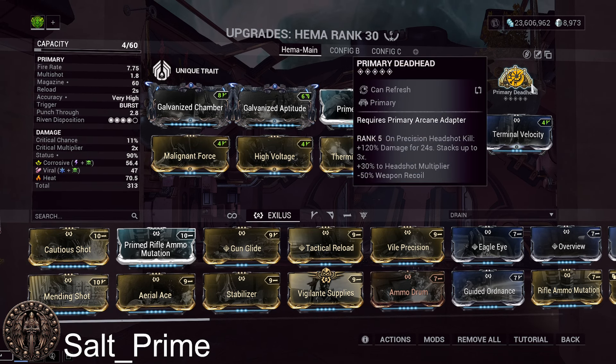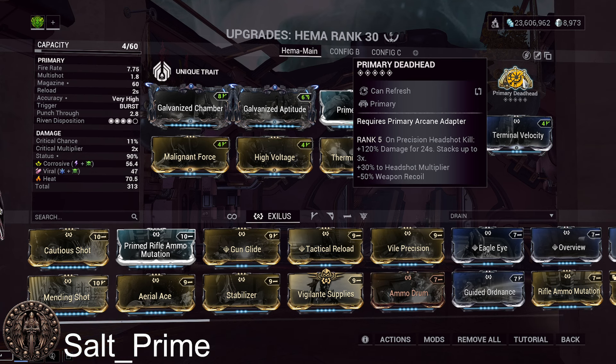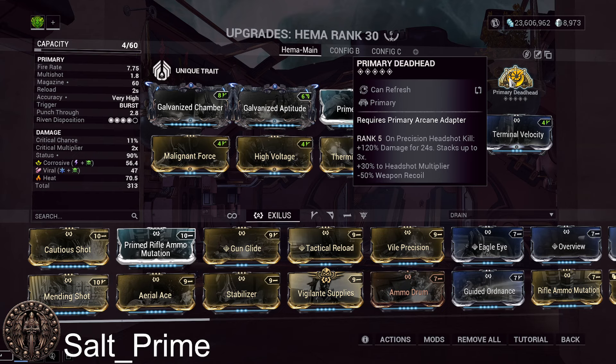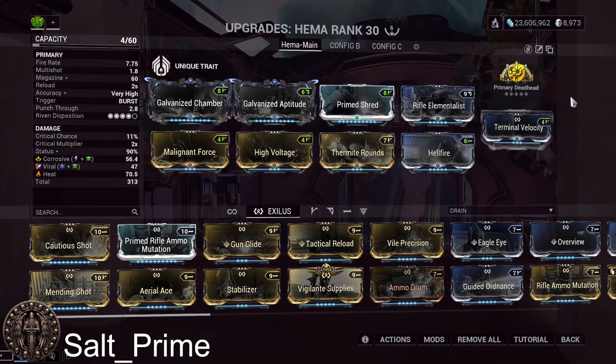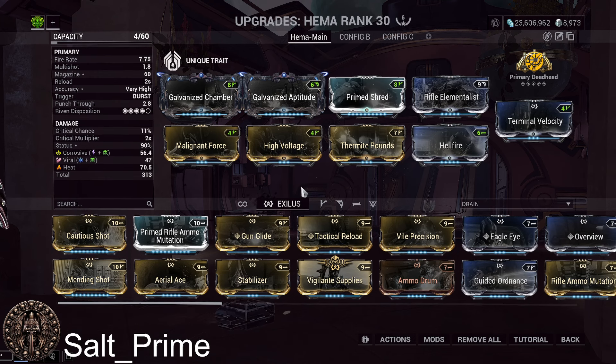Merciless is a fine choice especially if you intend to spend a few hours in a mission near level cap, because Merciless only requires kills — your DoTs count toward stacking it. Primary Deadhead requires headshot kills, which aren't hard to get, but deeper into a mission you'll be getting far more DoT kills than direct weapon kills. So depending on your content, you could go the Merciless route with Stabilizer.